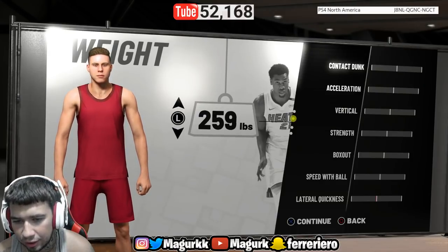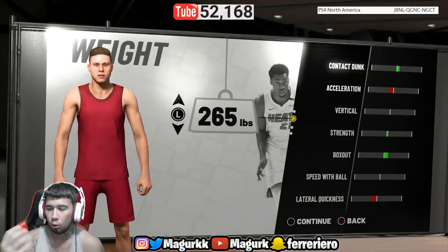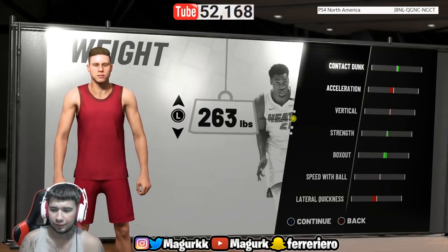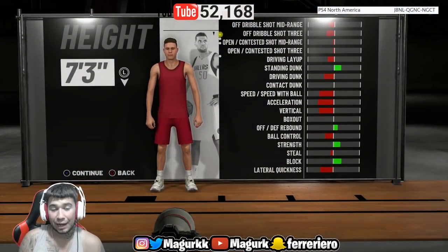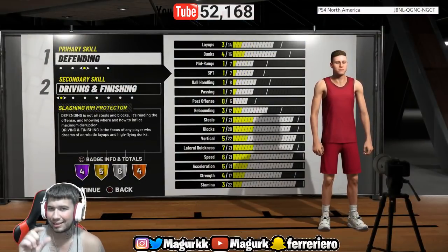For the weight, you might want to go 265 — you get more contact dunks and a bit more strength in the box out. I think 265 is good. If you make them too light, you're gonna be like a twig. I feel like that is the best defensive lockdown center build with a tad of offense.